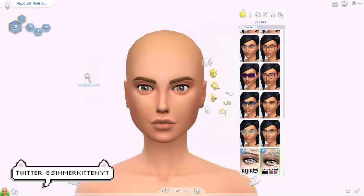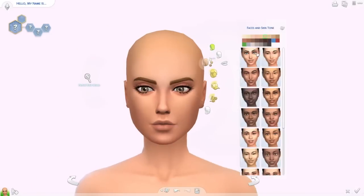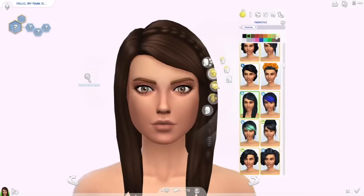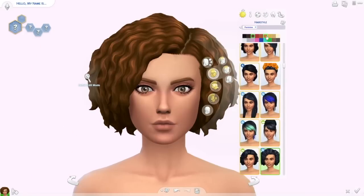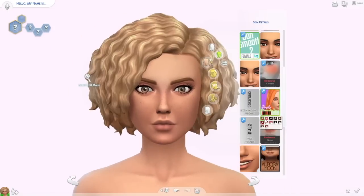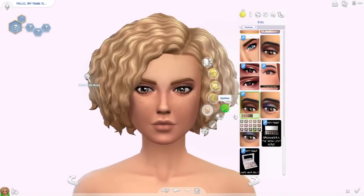I'm going to make the parents and six kids. A couple days ago I posted their apartment — I called it the huge family apartment — so go check that out if you haven't seen it. I built the apartment first and then made the Sims, which is kind of funny, but these Sims were meant for those rooms. I'm going to be doing a little mini let's play with these Sims and I'm really excited about that.